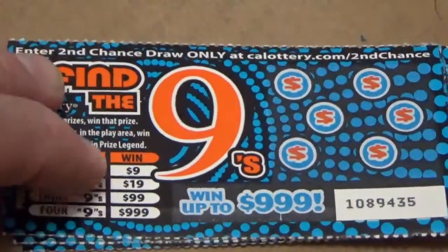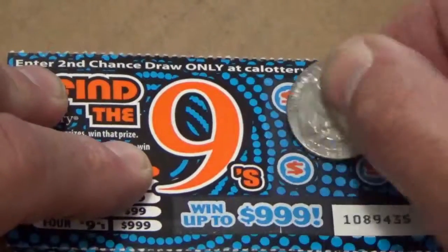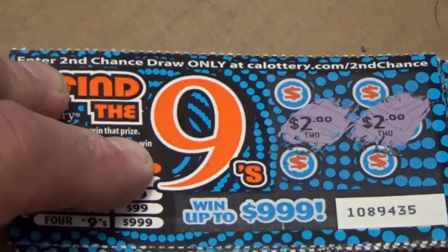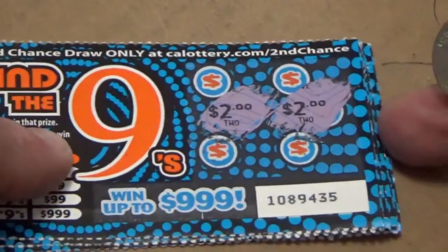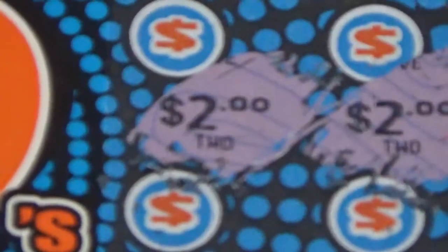Let's try our last ticket. $2.00 — even a $2.00 winner would be nice. I have a feeling we're gonna win $2 here guys. Get a little closer here. All we need is a $2. Five. Another five, so a five or two — one of these is gonna hit, you guys.